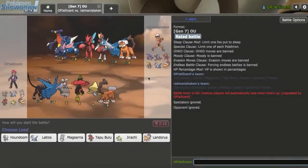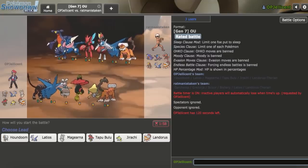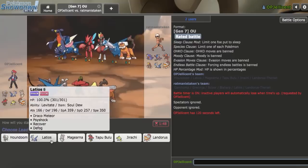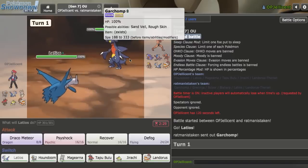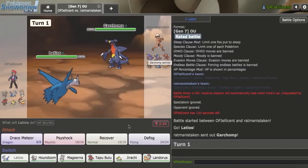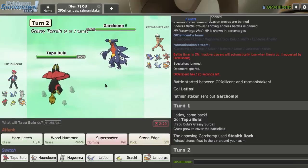Game three: this player doesn't switch into Houndoom Dark Pulse at all. I note that Scarf Chomp can outspeed Magearna after a Shift Gear, so I have to be careful. Bisharp could have Pursuit, so don't want to be careless. I lead Latios on their Chomp — they get up Rocks. I'm confused since I could have just Draco'd them, but they might have pivoted to Scizor.